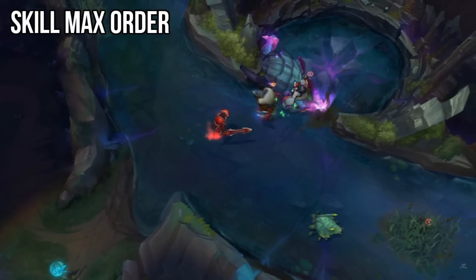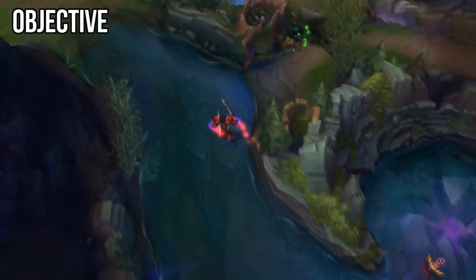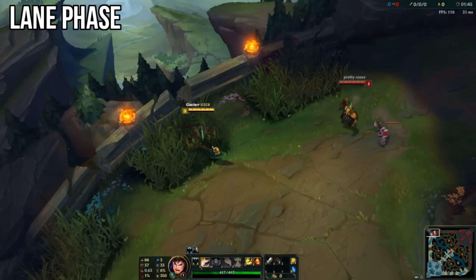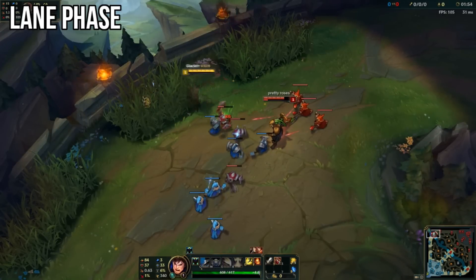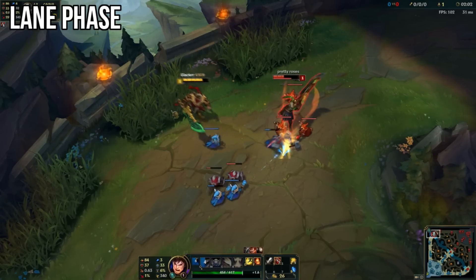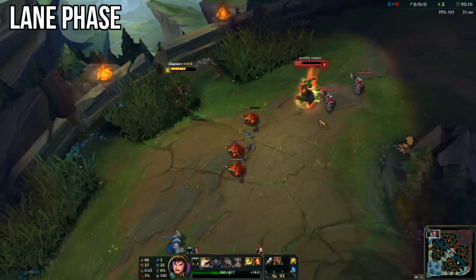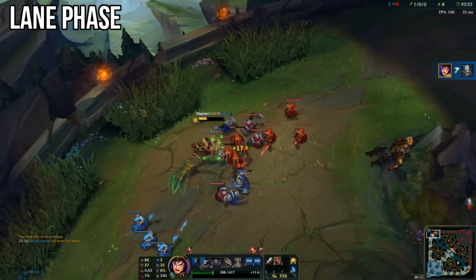Now let's move on to gameplay. On Garen, your objective is simple: play as a split-pushing assassin and always be applying pressure while looking for kills in the enemy jungle. Garen is all about establishing a lead from level one. Use your Q silence to poke the enemy and run away repeatedly, using the brush to stay hidden. Not only are enemies unable to attack you, but minions won't aggro you once you run back into the brush. Continue to poke while always looking for a chance to go for an all-in with your E and Ignite combo. The more aggressive you are with brush tactics, the faster and easier it will be to kill your opponent and take control of the lane.